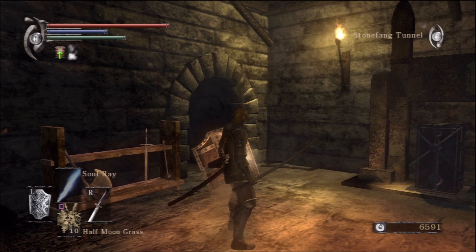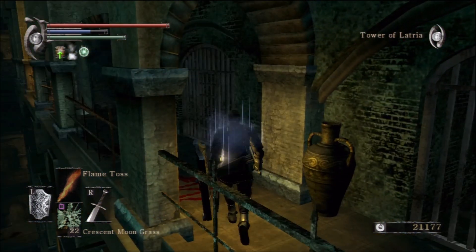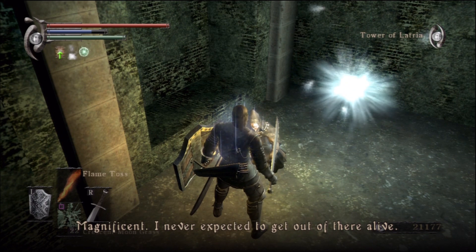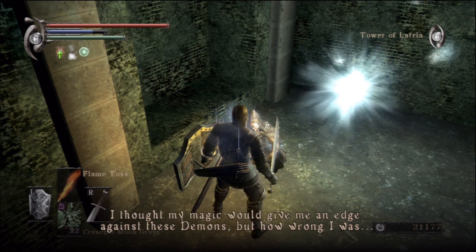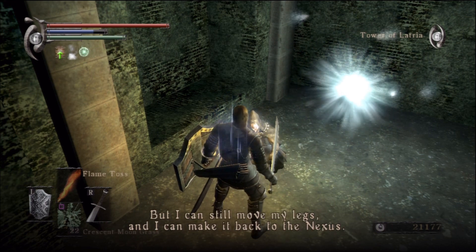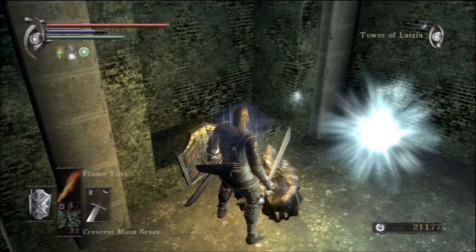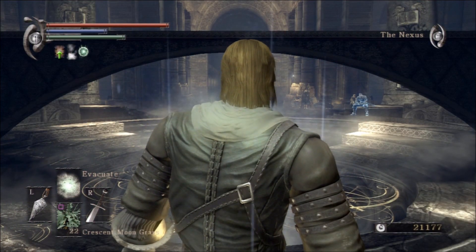That's about enough of Blacksmith Ed. Let's go rescue Sage Freke. Go back to the Tower of Latria — you should remember where this area was; I made it clear to remember. All we're going to do is walk over and unlock his cell, open it up and let him out. He says he can still move his legs and make it back to the Nexus. Just warp out of here, head back to the Nexus, and I'll show you exactly where Sage Freke will be hanging out.